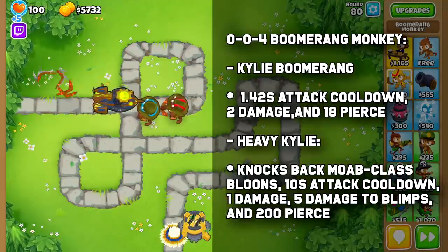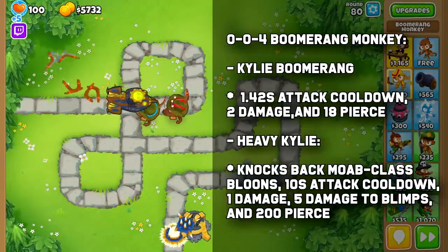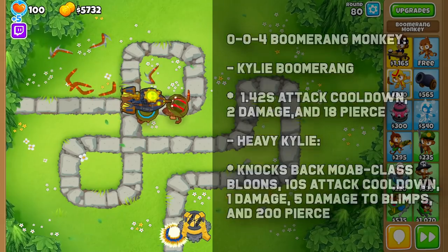To start, the 004 Mobepress has two attacks. Its first is a normal boomerang that gets thrown every 1.42 seconds, does 2 damage, has 18 pierce, and can re-hit targets.